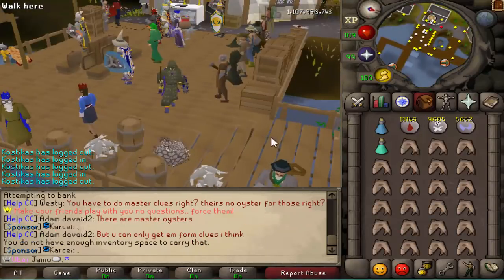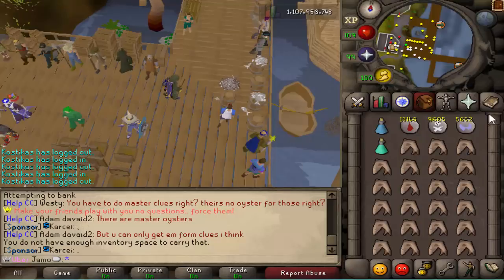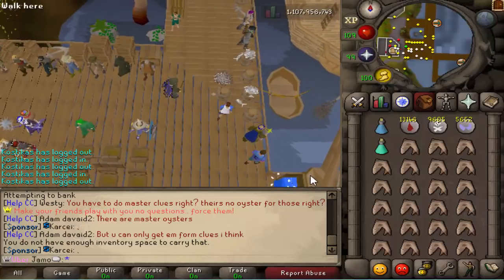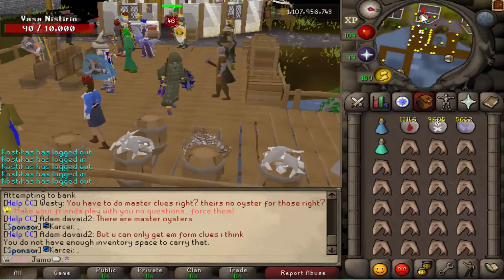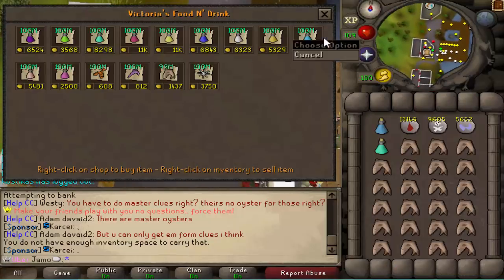I'm just going to keep my inventory pretty simple. I like to bring one prayer pot just in case. If you're 99 prayer you probably won't need it, and since you're using Blood Barrage anyway it's not necessary, but I like to bring one just in case because DH can hit pretty high through prayer. I'm also bringing a Super Magic Potion. If you don't have Super Magic Potions, you can actually purchase normal magic potions from the food store — that'll do just the same, it really doesn't matter. Just the small boosts will help.